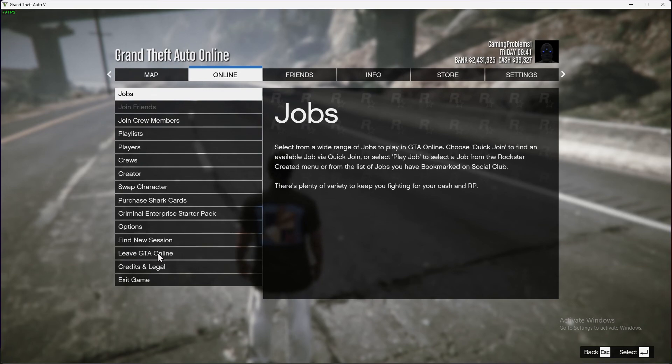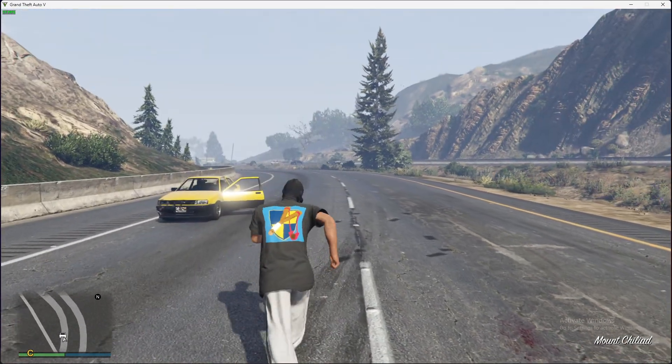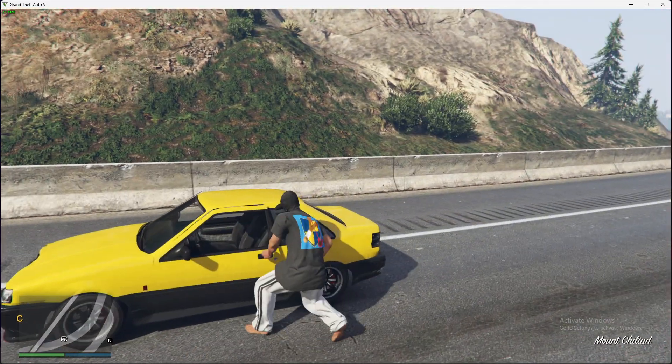So basically leave GTA Online, and once you do that, go back to GTA Online after story mode and your job will be done. You will quit your job in that way. This is the easiest way how you can do that.